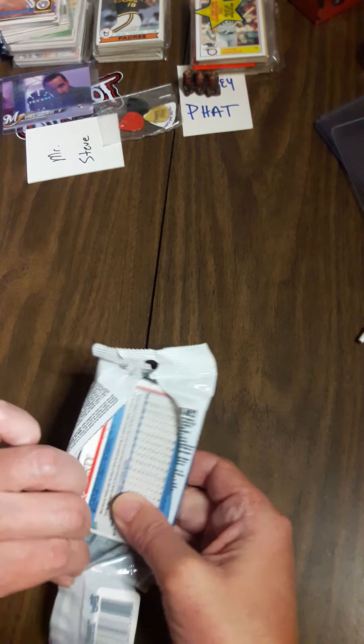Heath Fillmire, Kyle Tucker, Garrett Hampson — a lot of rookies but again kind of a dud of a pack. Brandon Lowe rookie. Not getting a whole lot here. Calhoun future star, there's an insert of Rhys Hoskins — how great.